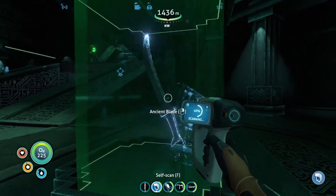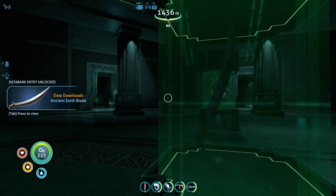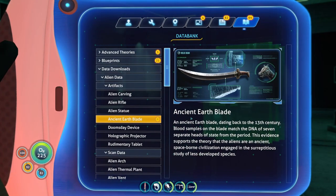Ancient blade — can I use that? An ancient Earth blade, dating back to the 13th century. Blood samples on the blade match the DNA of seven separate heads of state from the period. This evidence supports the theory that the aliens are an ancient space-born civilization that gained interest through the study of less developed species. Interesting.